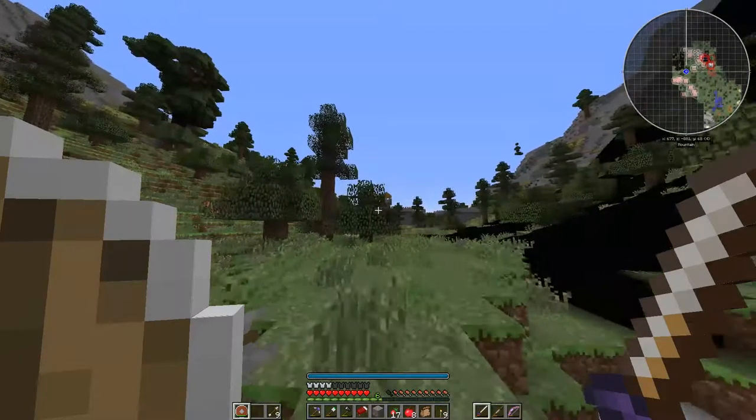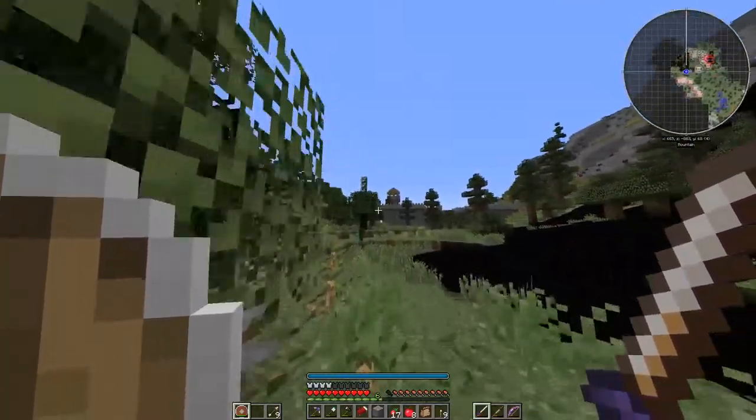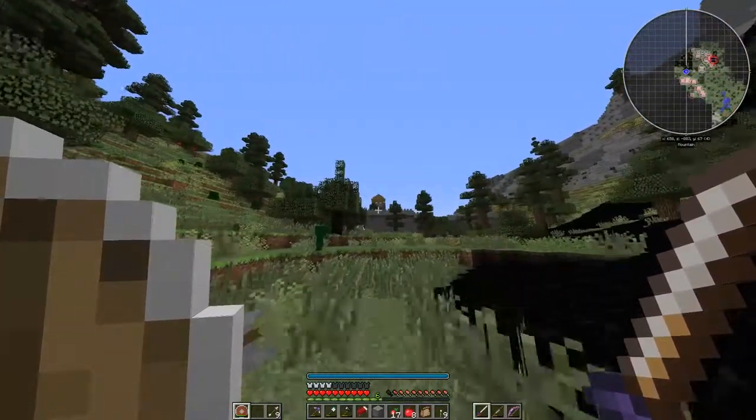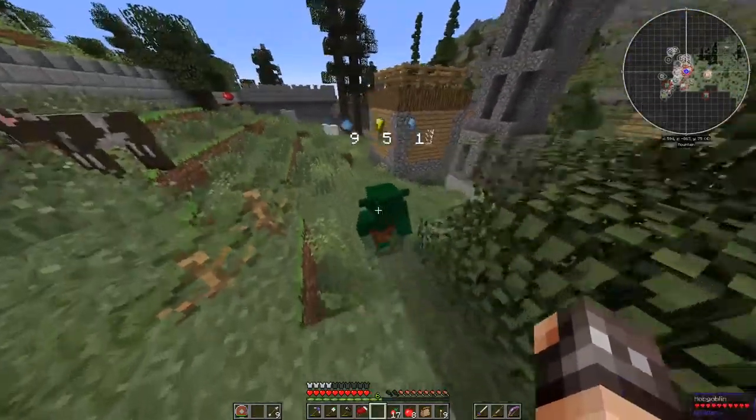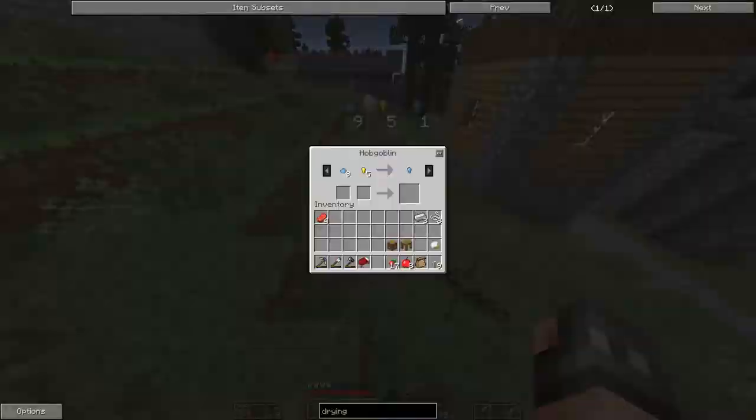What's in the distance? It looks like a village. These little guys will trade with you — you just have to have an open hand and right click on them.